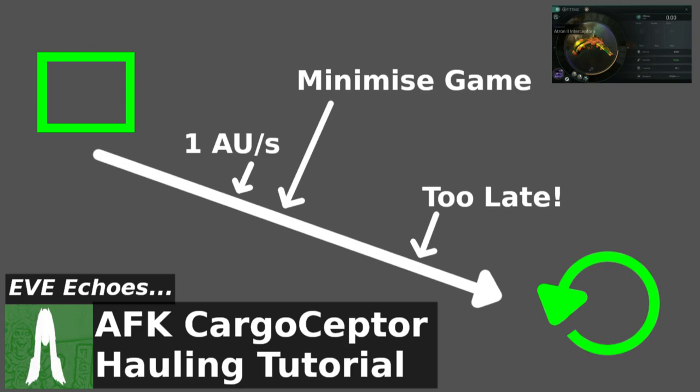Hey guys, and welcome to the latest tutorial video for Eve Echoes. Some of you will have noticed in Discord, Reddit, or in-game chat, people talk about hauling stuff AFK. They might even use the word Cargo Scepter, as written on the screen in front of you. But what exactly is a Cargo Scepter? What is this AFK hauling that everybody seems to be doing?